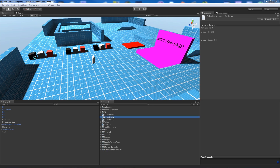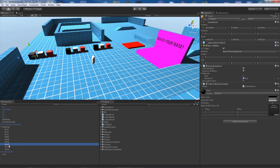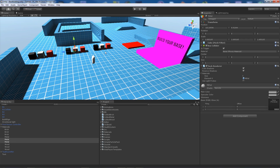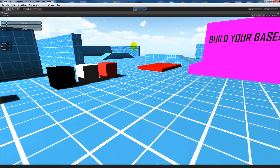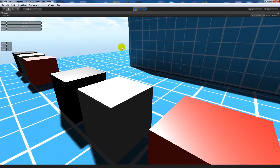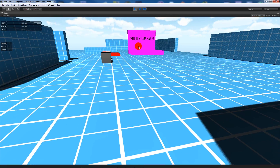I'll select all my wood objects and add the CollectWood script to them, verify it's on all of them, then select all the metal objects and add CollectMetal, then select all the brick objects and add CollectBrick. Testing it — if I go up to these objects and collect them, it adds one to each resource counter, just like that.